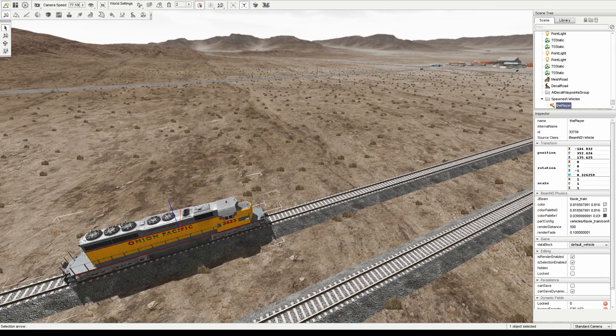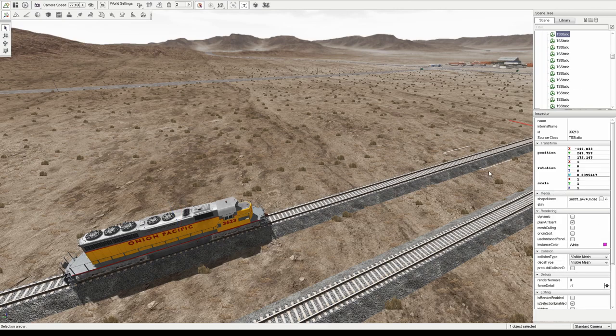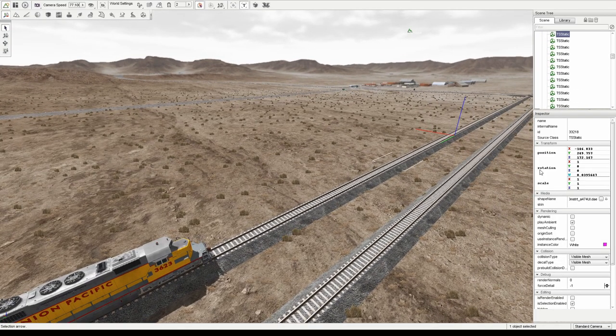Essentially what we're trying to do is match the locomotive's rotational values to the rotation values of the track. We can even check what the track's rotation values are by using the Select tool and clicking on a piece of the track. Once that piece is selected, we can look at the rotation values over here — in this case it's just 1, 0, and 0. We can then apply those values to the train to make sure that they line up.